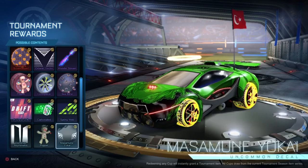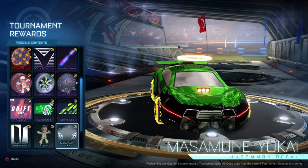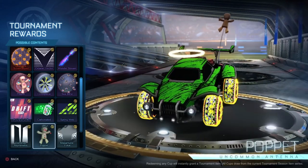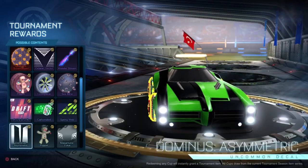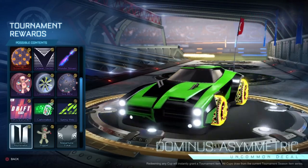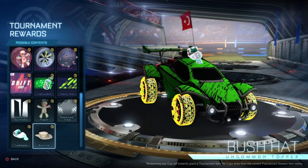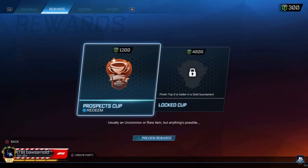A decal for the Masamune — uncommon, so if you get this you didn't get the good stuff. The Poppet itself as an antenna — pretty funny, still uncommon. A decal for the Dominus that looks decent. A Toothpaste topper and a Bush Hat — also western themed of course.